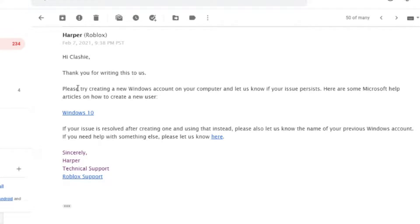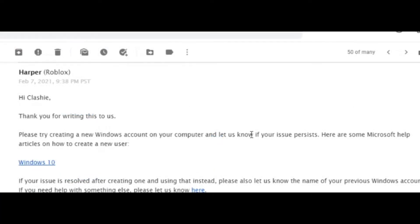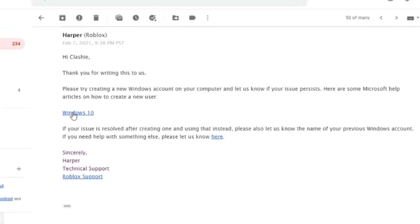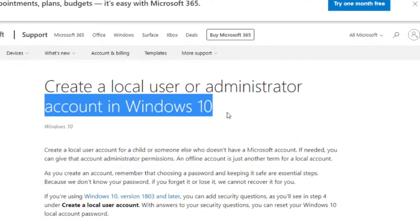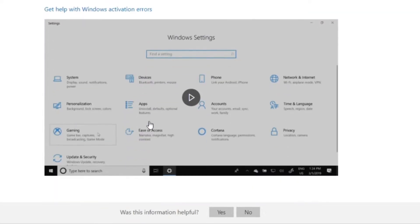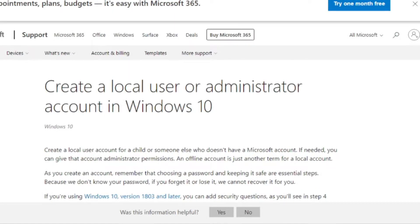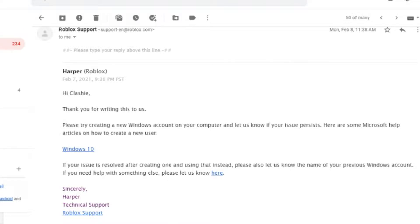They literally tell you to create an entirely new Windows account on your computer and then check if the issue persists. After that, they give you a link on how to create a local user administrator account in Windows 10, where you can find some good information. They even included a video. I haven't actually tried this, but you guys can try it if you want — I just wanted to show it to you.